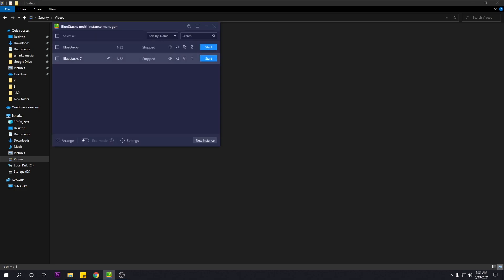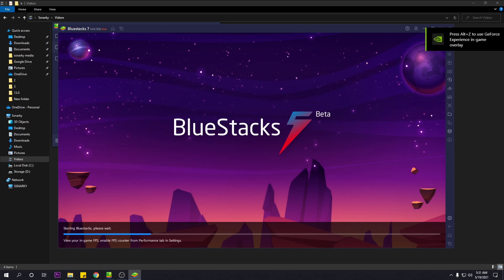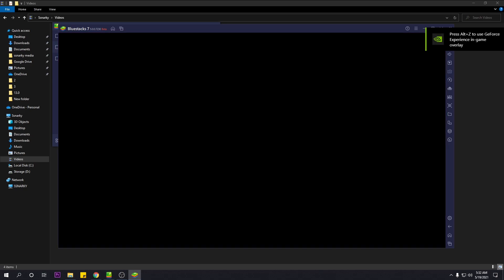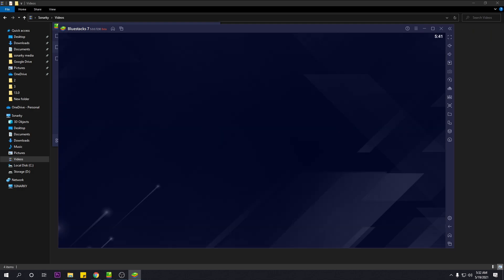As you can see, BlueStack7 — I've been tinkering a bit. Let's start this instance. As you can see, there's a free promotion for Bleach Eternal Soul, which I don't play. Counter-Side is installed. Let's open the game.